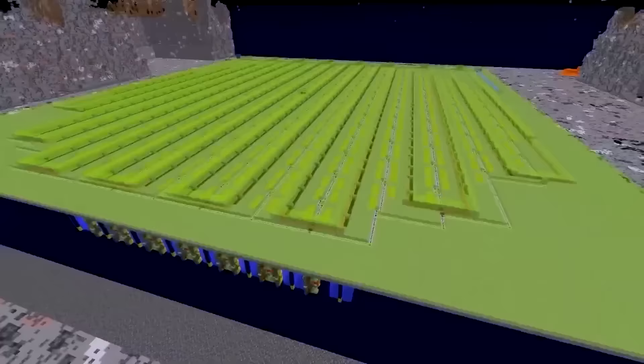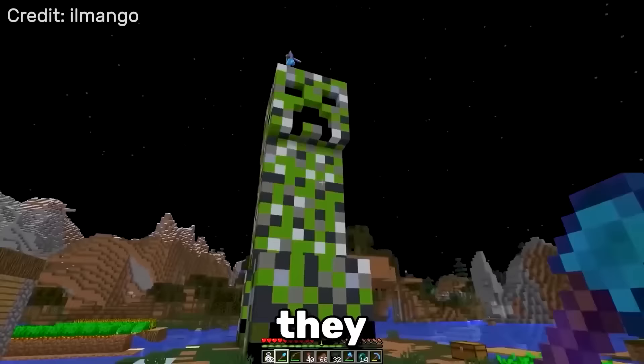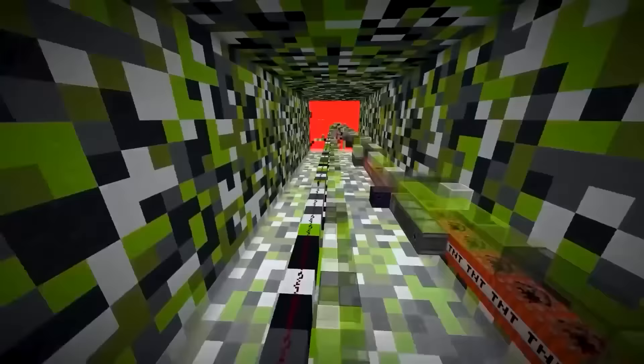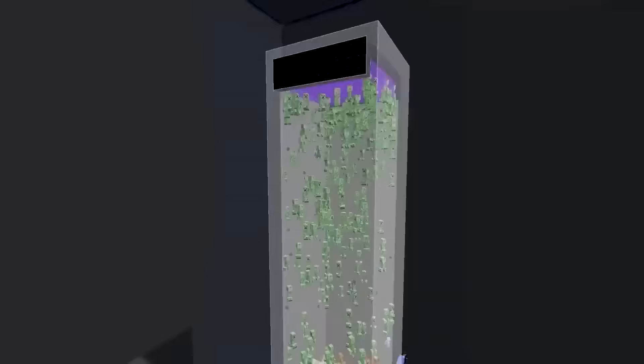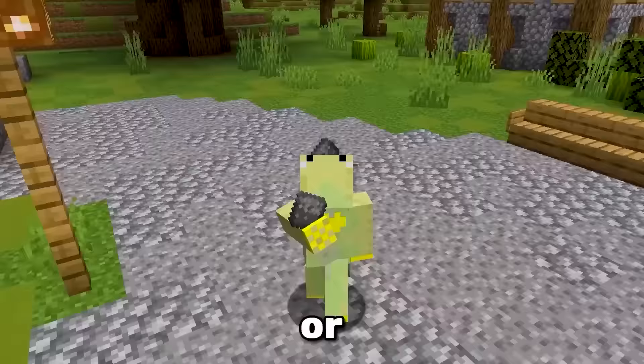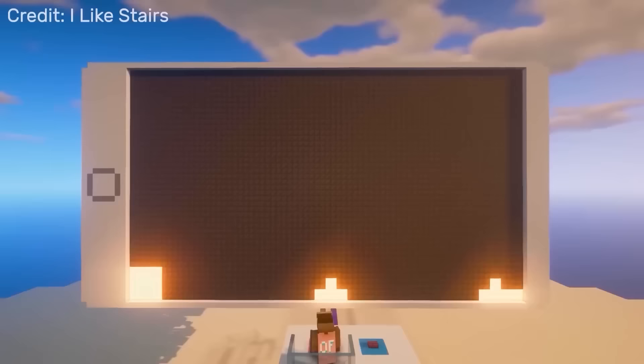SciCraft players built the most efficient creeper farm ever made. They even shaped it into a giant creeper that can be seen from above. To put the efficiency into perspective — a million gunpowder an hour is four and a half double chests a minute, or five stacks every second.